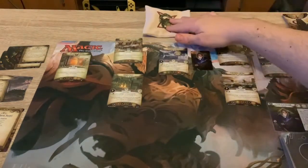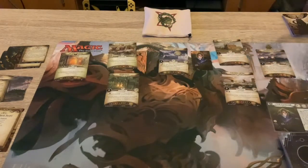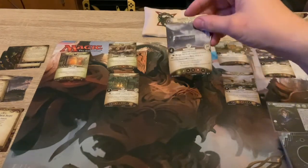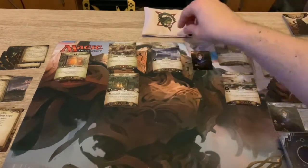So we have a bunch of locations here: we have a little bookshop, the First National Grocery, the Gilman House, Innsmouth Square, Marsh Refinery, Fifth Street Bridge, Innsmouth Harbour. We start in Innsmouth Square, so I can resign here, or I can spend some resources and move to a connecting Innsmouth location, which can be really handy. I've got one clue on there.